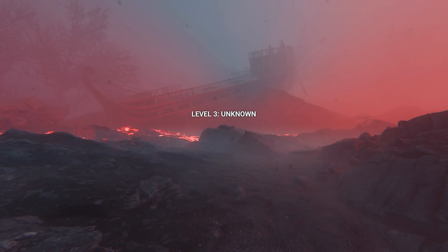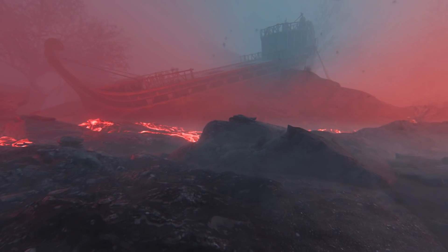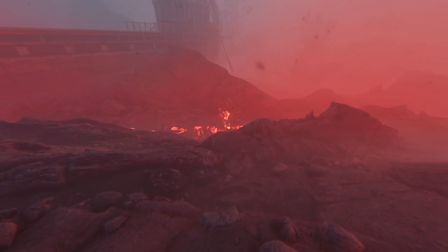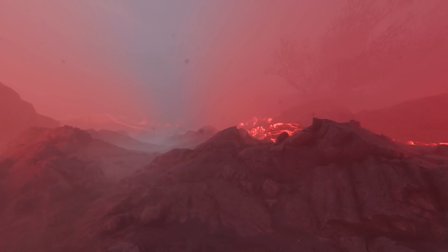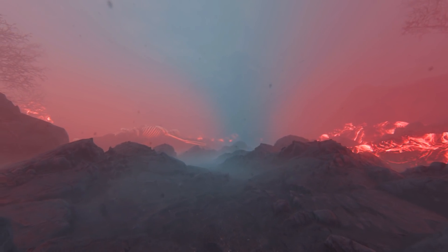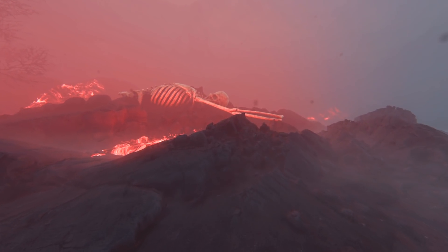This is Level 3: Unknown. And this game really is full of surprises — look at that. Wow. How the hell did I end up here? I must be hallucinating — this is the infection. That guy's just walking through lava. Let's go this way. What is this? Something over here — something big, something very very big. Is that a skeleton? I think that's a giant version of the creature that was already giant that we saw last time. And look at this Nephilim-looking bastard.